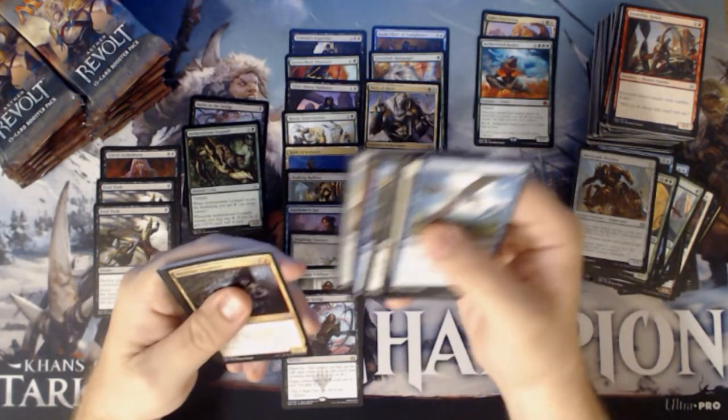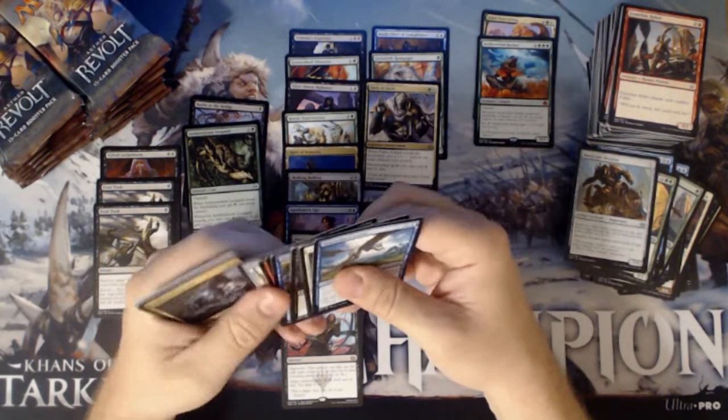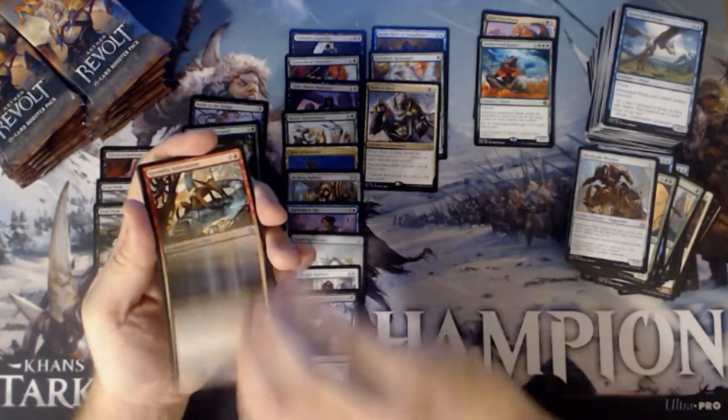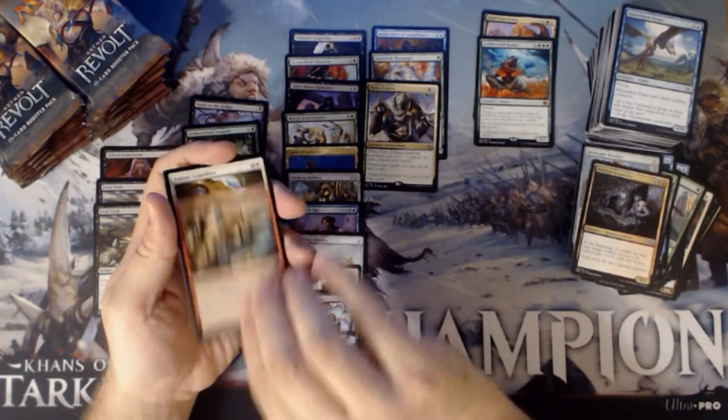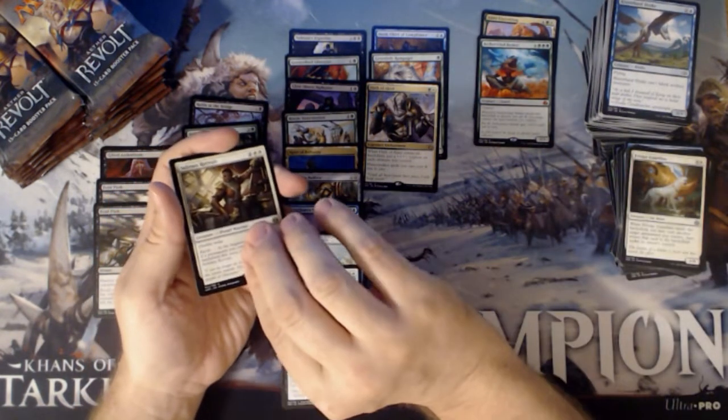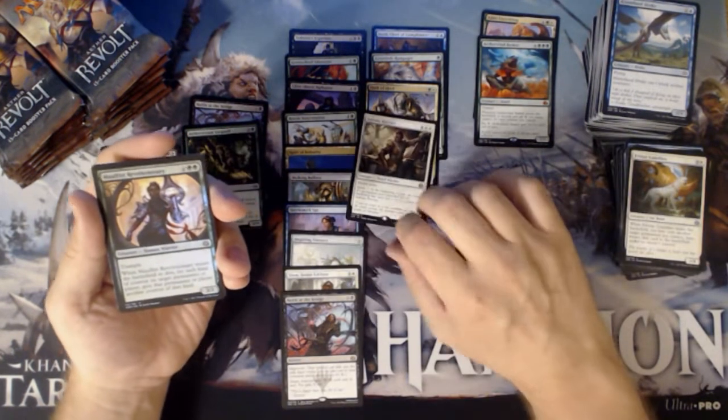We have a foil here — you can see the edge of it. Yep, definitely have a foil. Weldfast Engineer, Gremlin Infestation, our Guardian, and a Solemn Recruit. And our foil is Malfist Revolutionary.